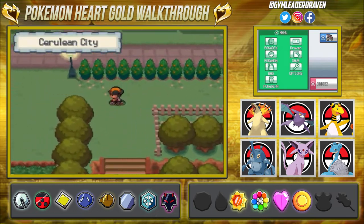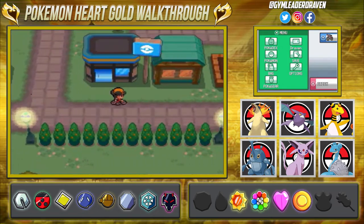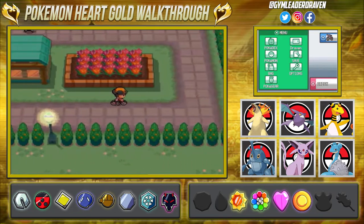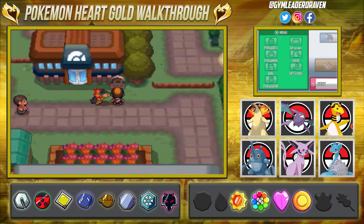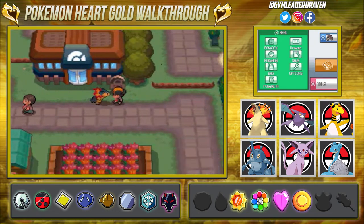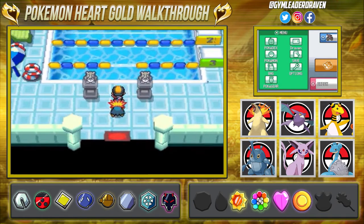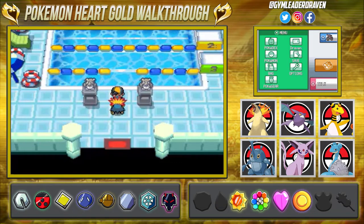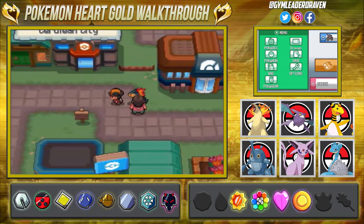Here it is — Cerulean City. Now just when you think you can actually go in and take on Misty herself, that's not really the thing right there, because something is afoot. There is literally nobody in this gym, so we're gonna have to try and figure out what the heck is going on.